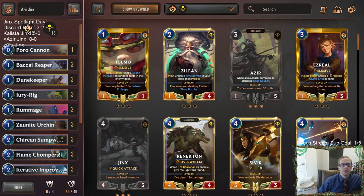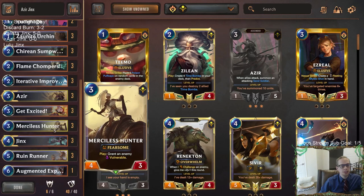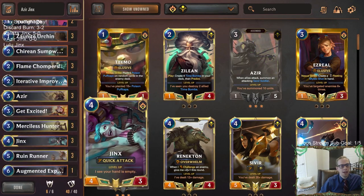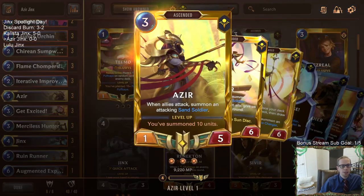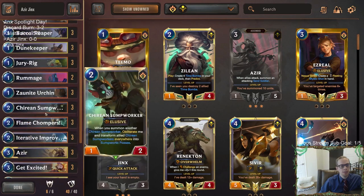Welcome everybody on Twitch chat and YouTube for some Azir-Jinx. This is our next Jinx deck we're going to try out, heading over to Shurima to pair Jinx with Azir. Shurima gives us some very good attackers — Bakai Reaper and Dune Keeper are awesome one-drops, and then of course Azir, Merciless Hunter, and Ruin Runner. We're going to put those into our Piltover and Zaun basket, with a lot of discard stuff to help get ahead early and go wide, which is also good for leveling up Azir.